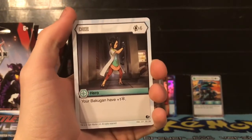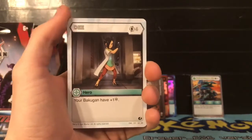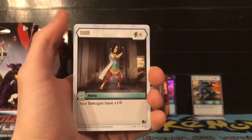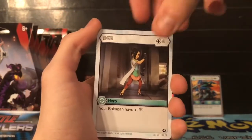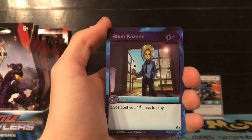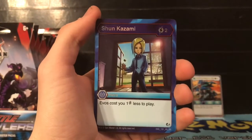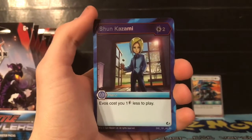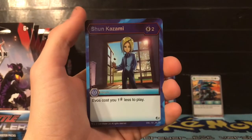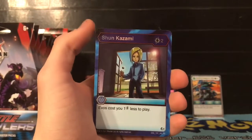So like that Cease Outsiders in the back has a cost of three - it would make it four if your opponent had this. And then our next card is an awesome rare - Shun Kazami! For two energies, evil cards cost one less energy to play. This is really good, especially if you have one energy cost evos and you're using Aquas. Like my Hyper Dragonoid is only one energy - with this on the field that's basically Hyper Dragonoid for free.